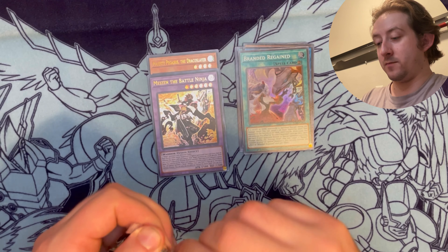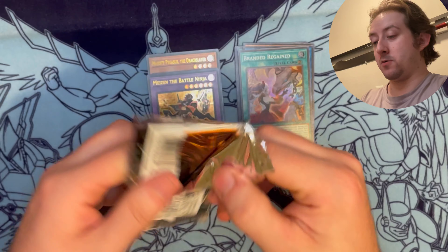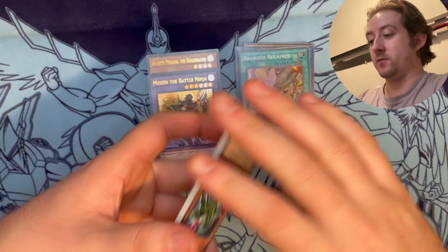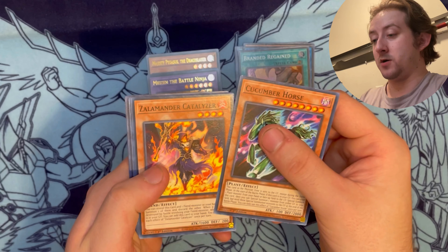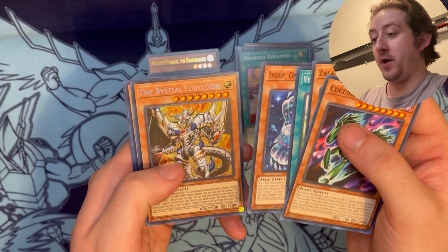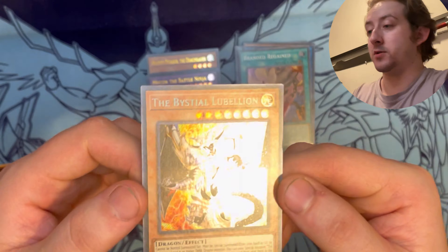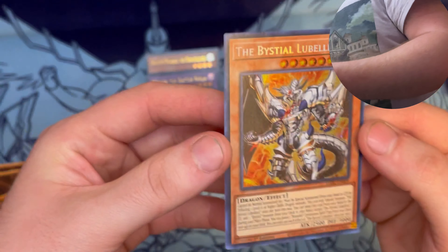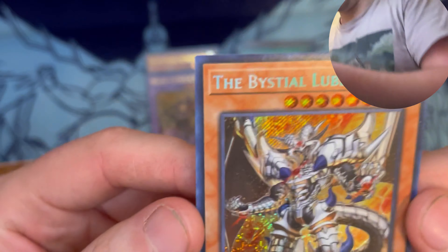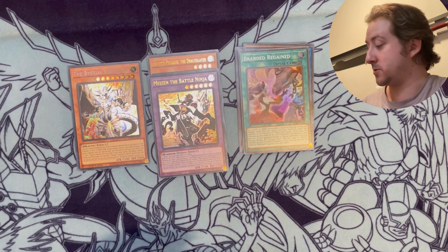Still not a secret rare from this side yet - so maybe the others. We got one last pack left from one side. And the Blistol Lubellion - wow, this was supposed to be one of the more expensive cards in the set! The Blistol Lubellion - you can use this with the Branded stuff, so incredible, what an awesome pull!